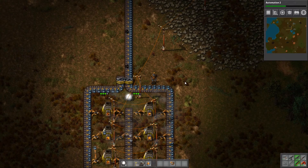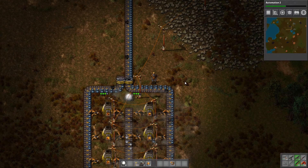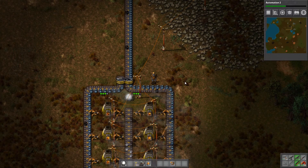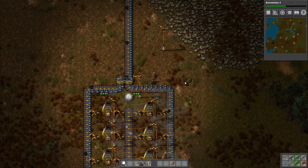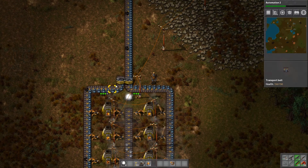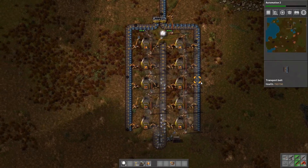We've got some coal coming in finally. It's going to take a long time for that to really back up. But it does seem to evenly split which is good. It seems to remember which part of the belt it last split over, so it alternates. That's going to keep our refineries restocked.